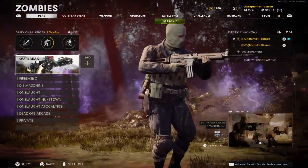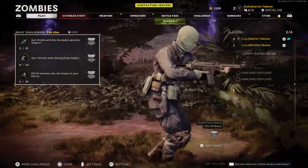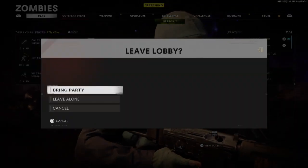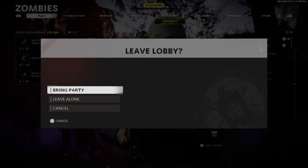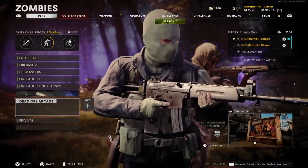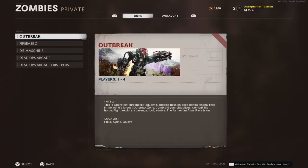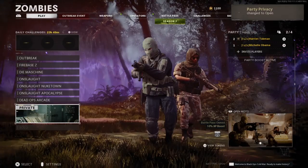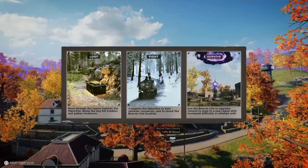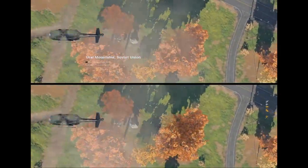If you want to play Outbreak on public with random people or with your friends you can just start it from there. But if you just want to play by yourself with your split screen player, you can go to Private, click X on it, then go to Outbreak — or A on Xbox — and press it again. It should put you in a match of Outbreak. I fast-forwarded past all the loading time and here it is.